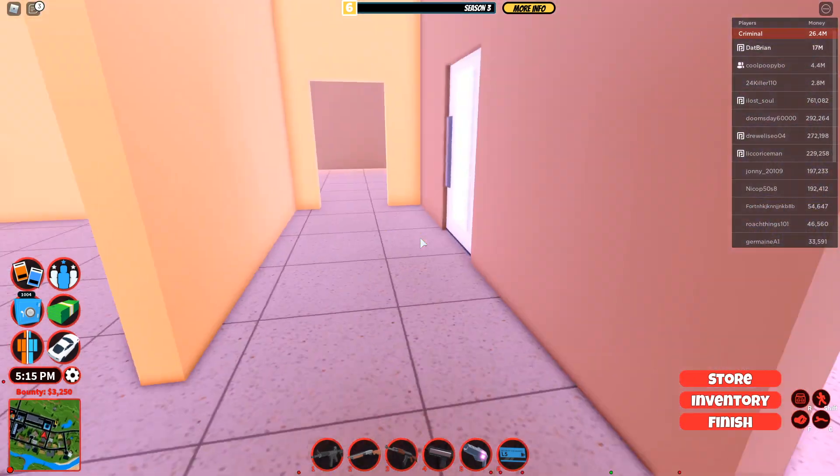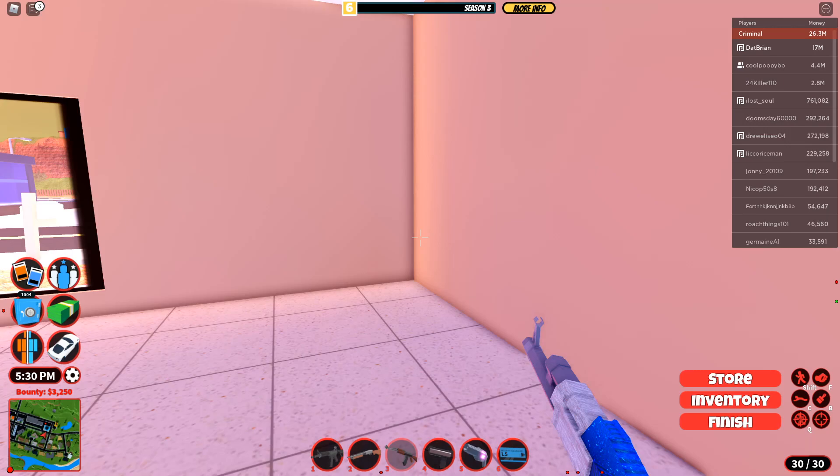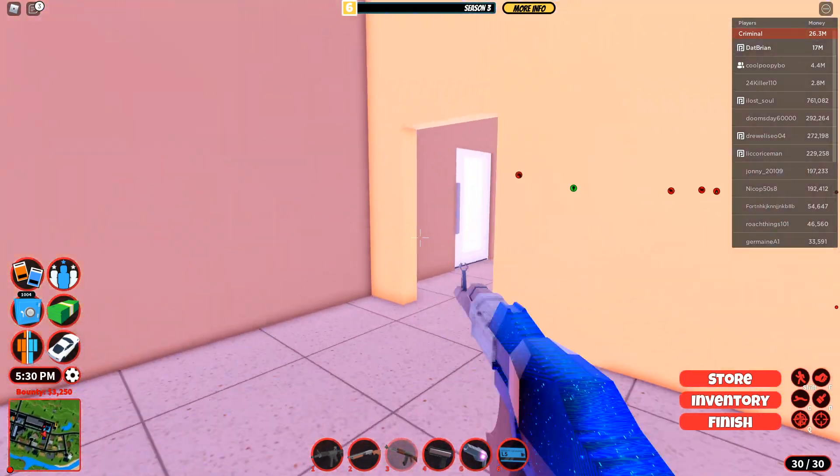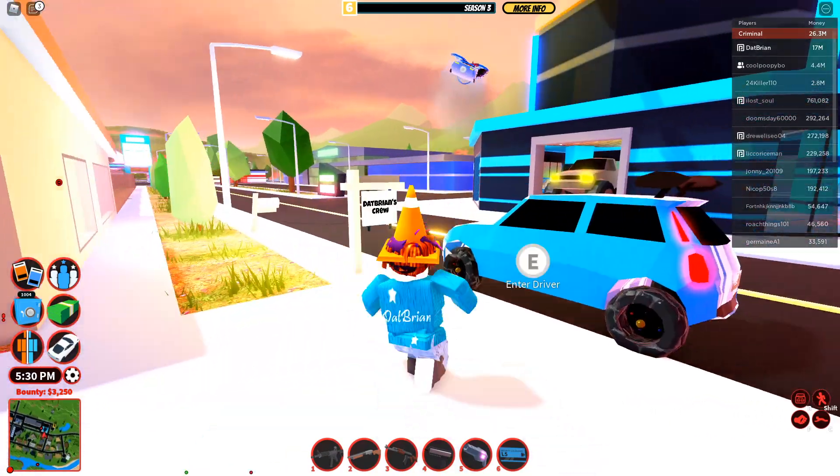So this is the level five reward. Now I'm going to show you the level four reward. I thought there was somebody outside — there was some weird lighting here — but there's nobody outside. I was just freaking out about nothing.